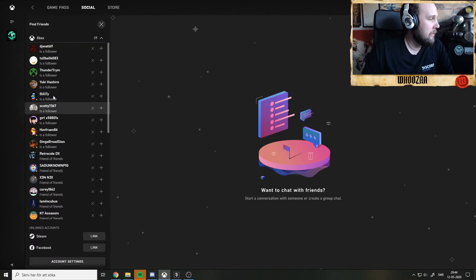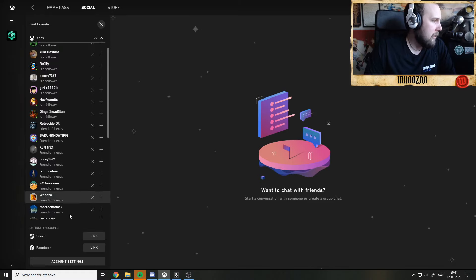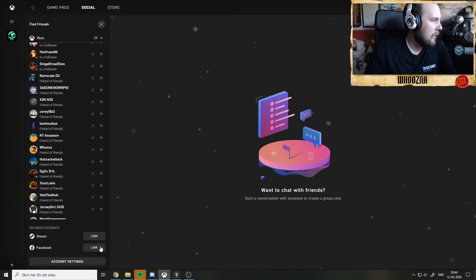Here they give you some examples of who you can add — suggested friends. You can either remove them or click the plus to follow them. You can also link your Steam or Facebook account.